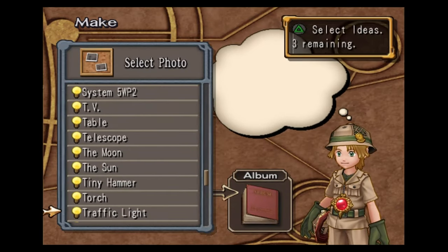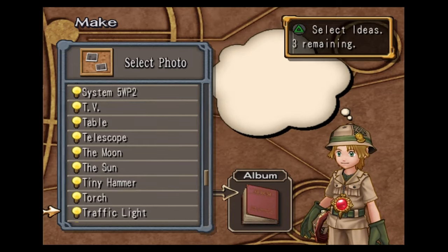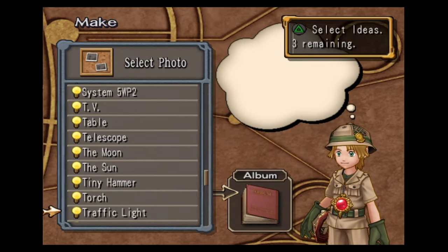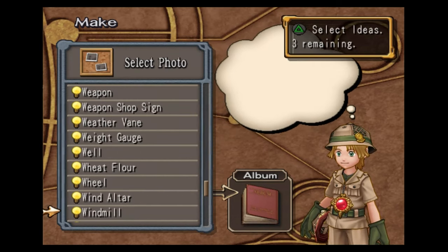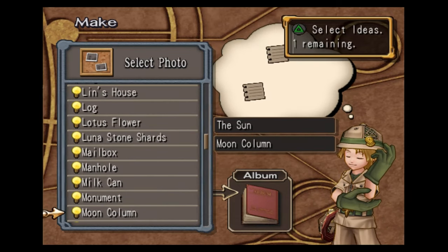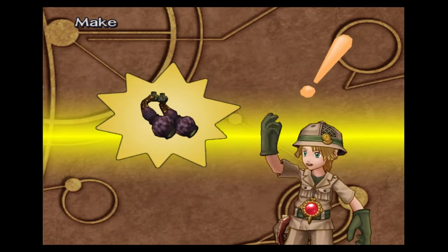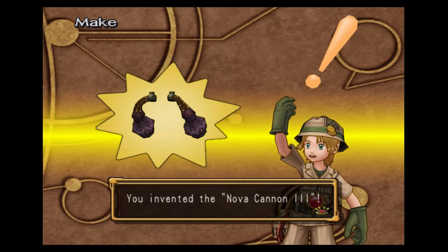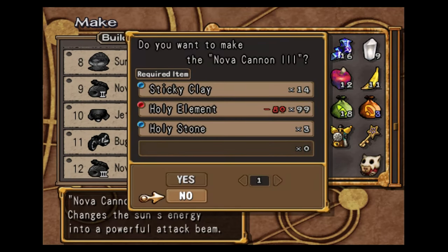Now I'm going to show you how to make the Nova Cannon 3. We don't have the picture required for the fourth one until basically halfway through the eighth chapter, but we can still make a pretty good weapon now. We need a picture of the Sun, the Moon Column, and a picture of the Stove. This will make us the Nova Cannon 3 — basically the strongest weapon we can get right now. Looks like I need to go buy some holy elements, but it's good that we have holy stones.